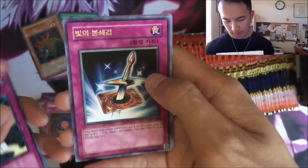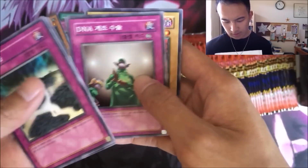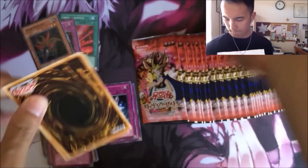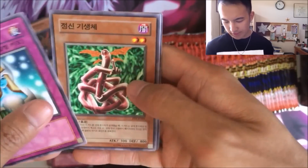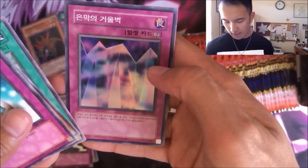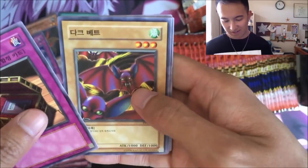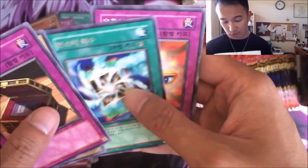The rare card that removes from play a card face down. Ooh, DNA Surgery — that was actually decent a couple years ago. Gift of the Mystical Elf, Kuriboh, and the Super Rare Mirror Wall. I think those are all the Super Rares, so there's only a few more foils in this box. That's crazy. The Bat, Monster Recovery for the rare, Eyes of the Shadow, and the Bug Infestation card.